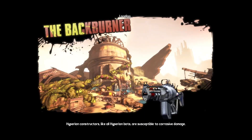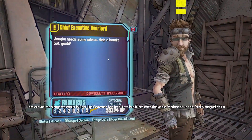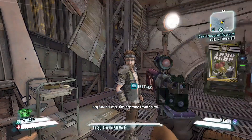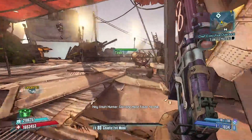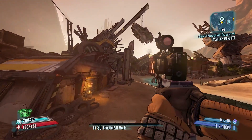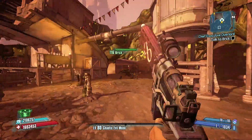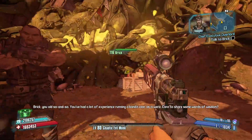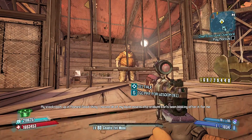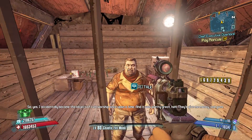To get this mission, we're going to fast travel to the Backburner and we're going to get this from Vaughn. It's going to be the Chief Executive Overlord mission — you can see right there the Legendary Reward. One thing about this mission is it's not going to show up right away. You do have to complete a couple of side missions. The one I did was Space Cowboy, which you get from Moxie, and that opened up this side mission. I don't know if it's that one particularly or if there's a couple you have to do, but the Space Cowboy one from Moxie is definitely the one that got me the ability to get this side mission.